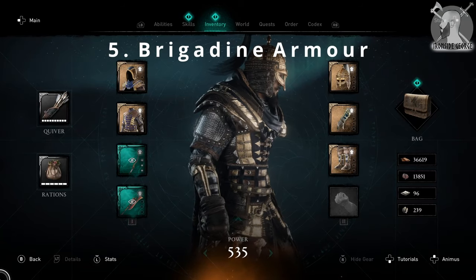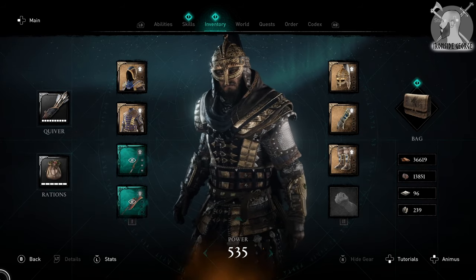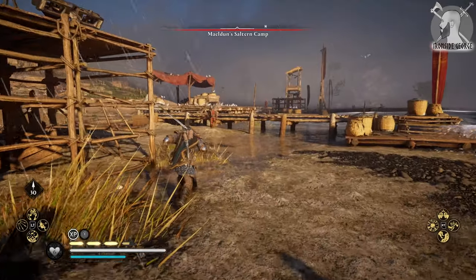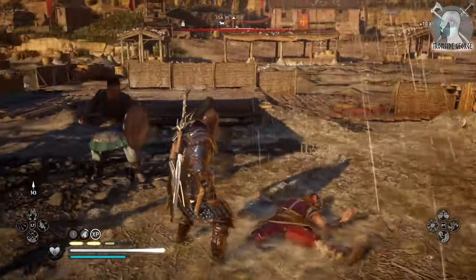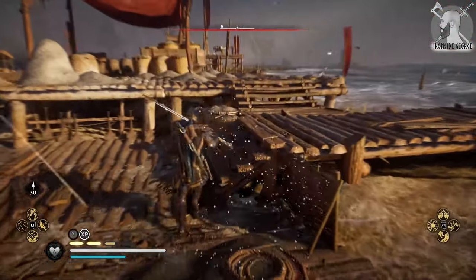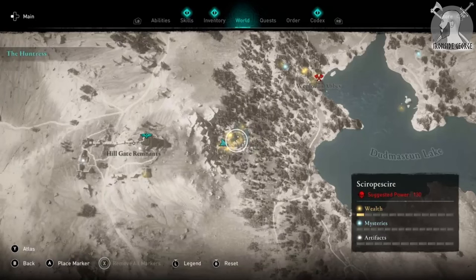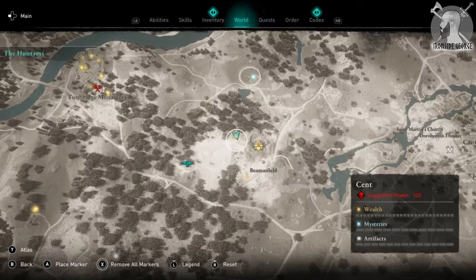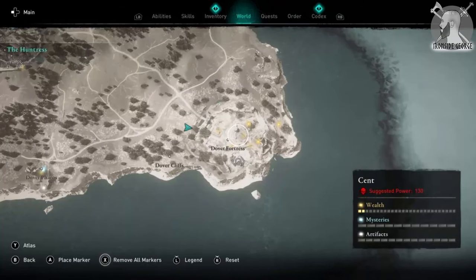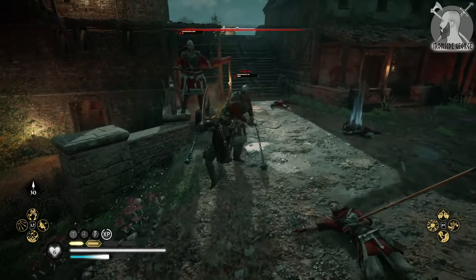Lastly we come to the Brigadine Armour, which whilst you may think is an unlikely choice and it's definitely not the most exciting looking, it doesn't change the fact that it is one of the best armours in the entire game. The perks include increased armour when surrounded by two or more enemies and an increase to melee damage, making it the most useful armour for those looking to jump into the fight. The locations are: the Brigadine Cloak in Quatford in Shropshire; the Brigadine Helm at the Wenlockan Outpost in Shropshire; the Brigadine Armour in Canterbury Cathedral in Kent; the Brigadine Gauntlet at Beamersfield in Kent; and the Brigadine Trousers at Dover Fortress in Kent.